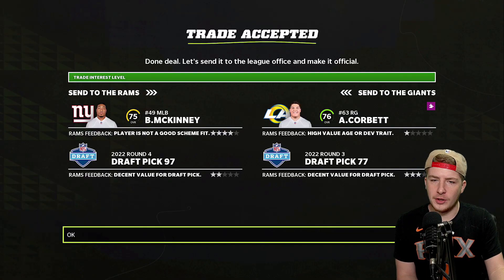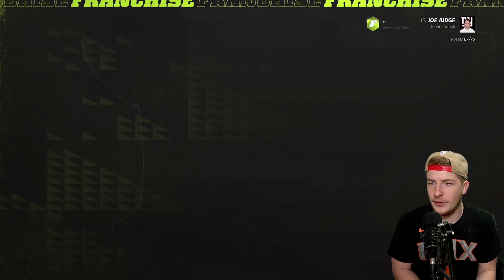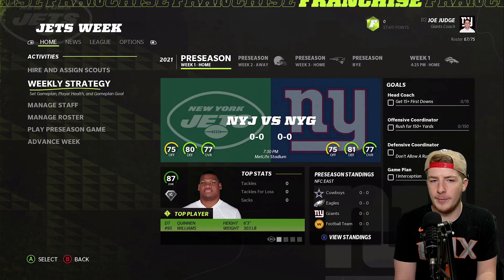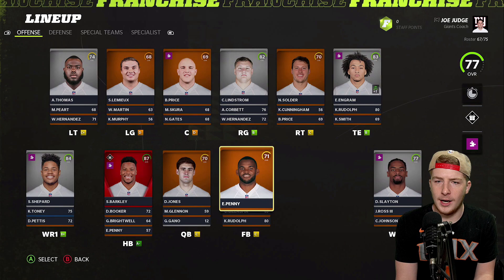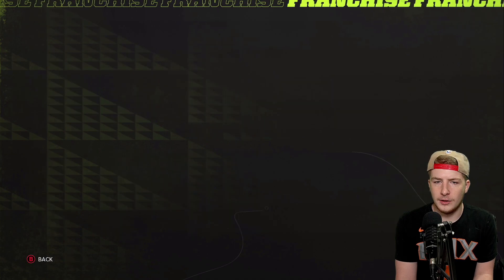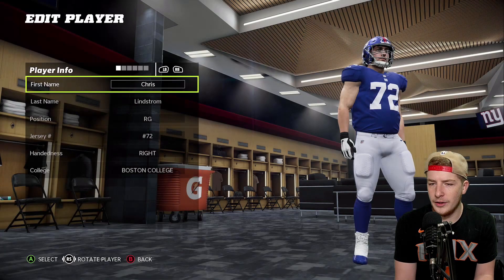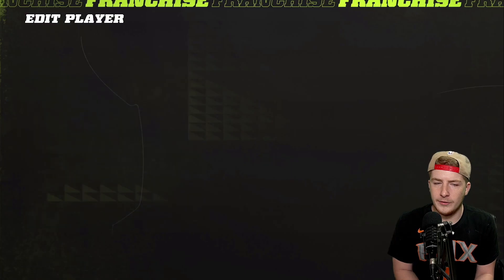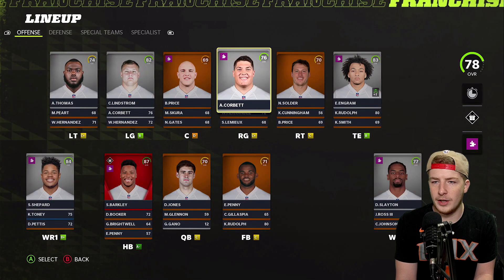The last trade before the season starts is trading McKinney for Austin Corbett and a third-round pick — we trade a fourth-rounder. So basically we get a star guard in Austin Corbett, more help on the offensive line. We'll move Chris Lindstrom to left guard and Austin Corbett will play the right side. We'll have two guards and a left tackle on the outside. Offensive line looks a little bit better now.